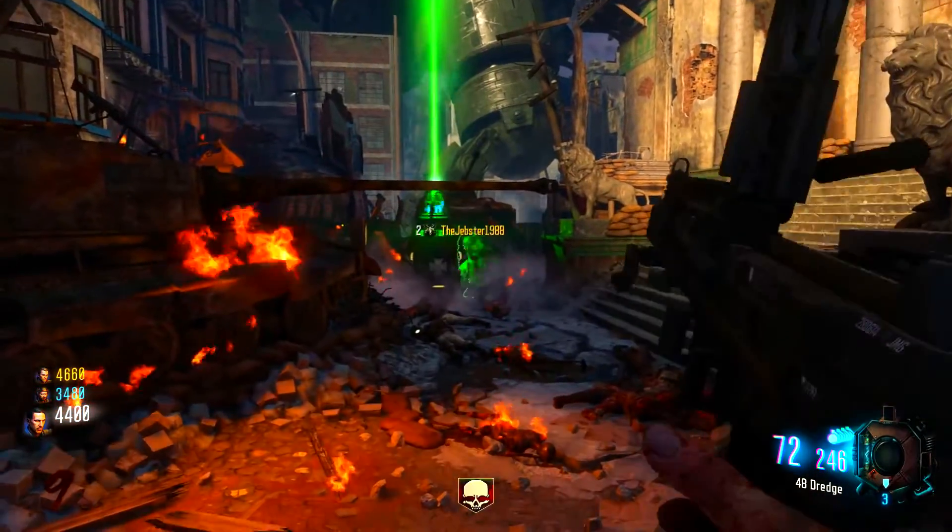Coming in at number 3 is the Unlimited Death Machine glitch — and this isn't patched, I tried it before uploading. For this glitch you need to either have the Gobblegum that gives you a Death Machine or wait for a Zombie to drop one. You also need to be near one of the three locations where the Dragon can teleport you to the Pack-a-Punch Machine. As soon as you pick up the Death Machine, immediately double-tap triangle. I'll show it in slow motion — you run up to it, double-tap triangle, and you'll know it worked because the Death Machine logo will remain at the bottom of your screen but the Death Machine will not be in your hand.